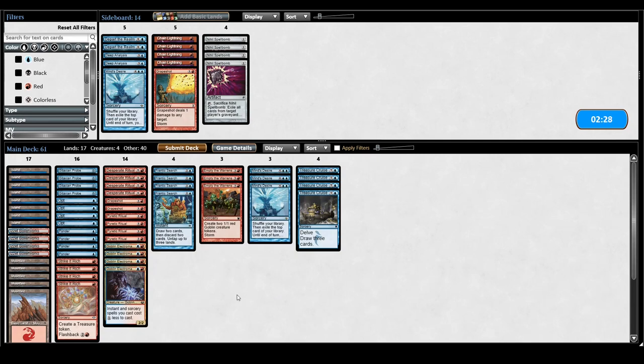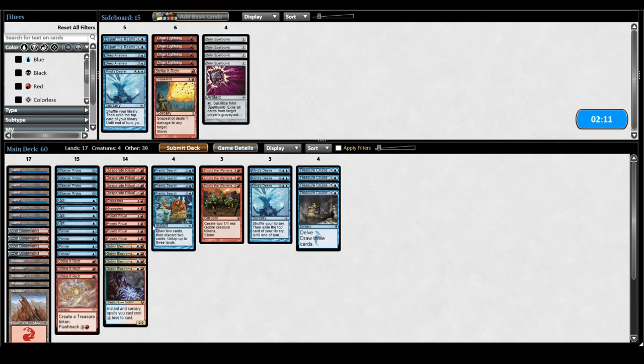I'll keep one Mind's Desire, keep a couple Grapeshots in case I want to go off normally. The question is what to cut — I think I'm going to cut Strike It Rich first because you can discard it early to a Frantic Search and play it later. Out of all the free spells it's kind of the worst one — it's like a worse Frantic Search just for the freeness. I'll keep it like this.